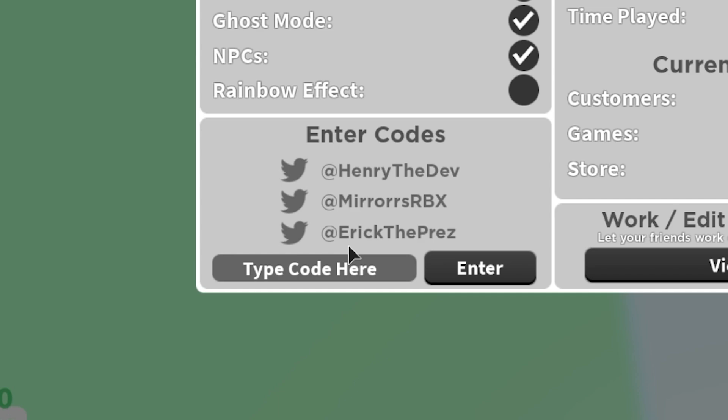Next code is 'tweet' — they like to tweet — and we got some more cash. After that it's 'Eric,' and I imagine it's spelled just like the dev, kind of like the mirrors code, and more cash. God, we're getting rich off these codes!